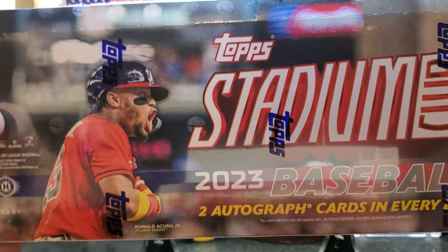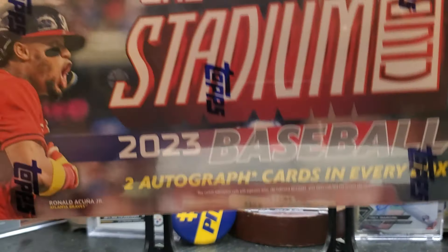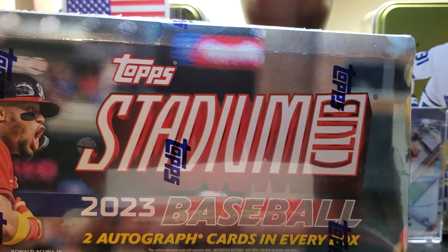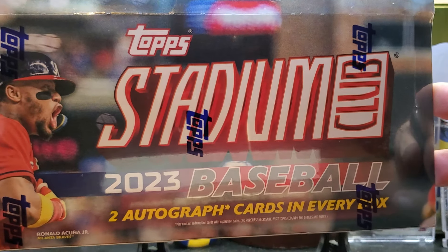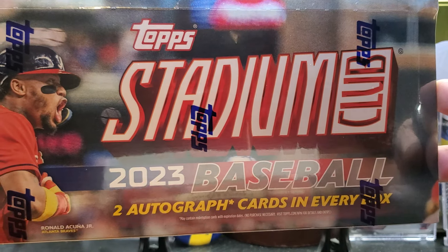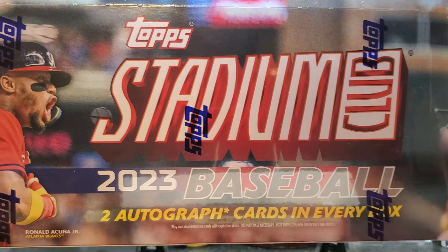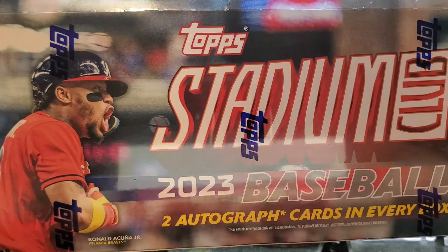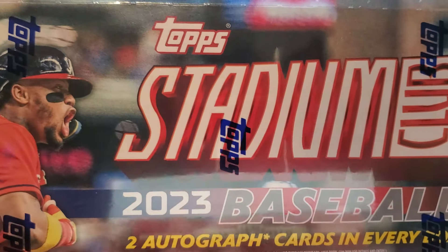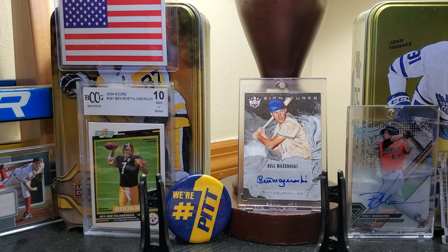Hey, good time friends, it's good time Adam, and I am back with a brand new — well, it was supposed to be out a long time ago, so it's probably been off the press for quite a while — but Topps Stadium Club 2023. Two autographs per every hobby box. This is a hobby box, so you're going to get 16 packs with 8 cards per pack. Picked this up at my local LCS today.